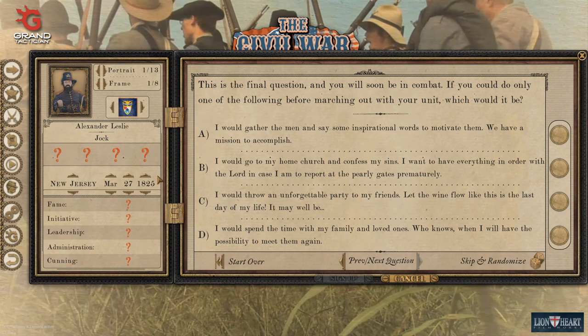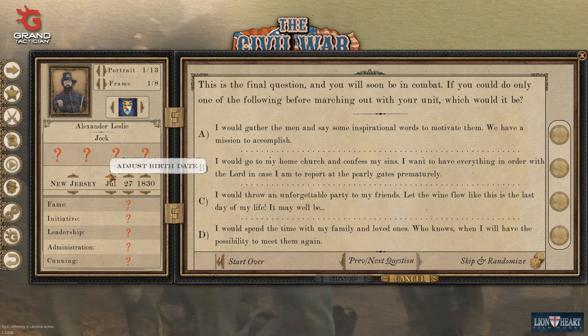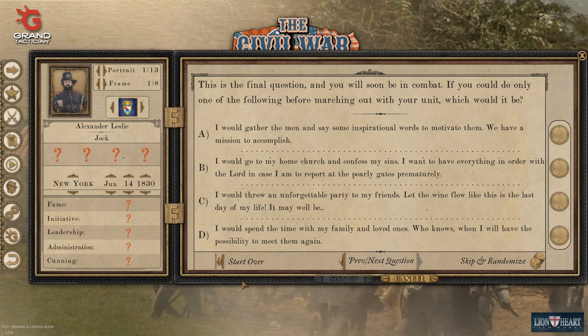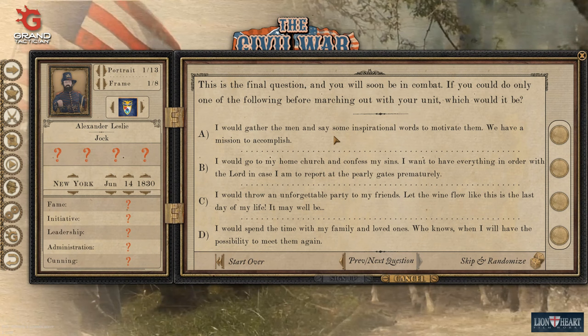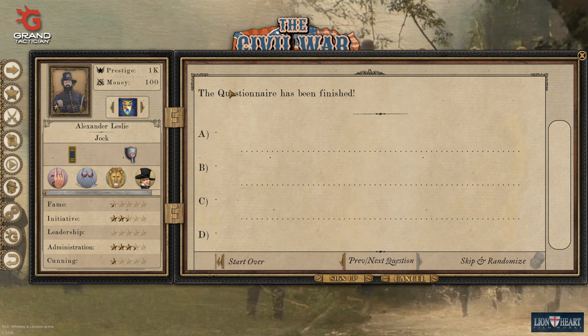And the final question. Before that, we should set an age - let's be fairly young, say 31. Let's go for a summer birthday - 14th of June sounds good. State of origin doesn't really matter; let's say we come ashore in New York. Final question: you'll soon be in combat - if you could only do one of the following before marching out, which would it be? Gather the men and say some inspirational words, go to church, throw a party, or spend time with family? I think we'd sort the men out.